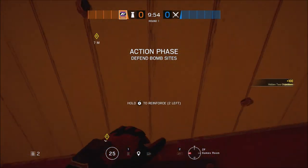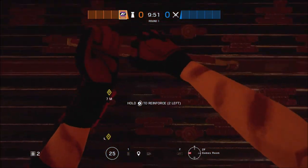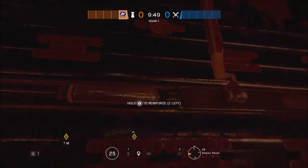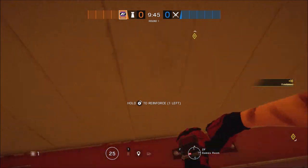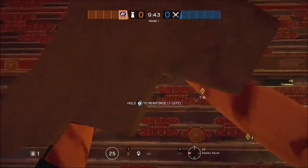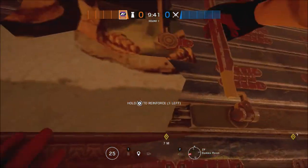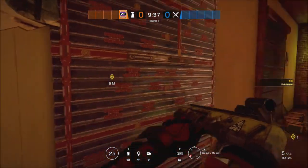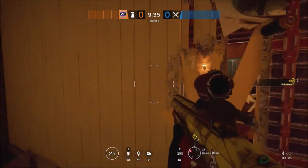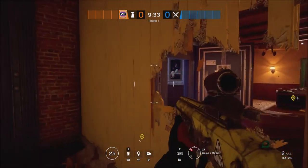Then you're gonna make your way into Games Room and reinforce the second wall from the right hand side on the east wall. Then you're gonna skip a wall to your left and reinforce the other panel. And then shoot out your rotation and line of sight to the side of said wall.